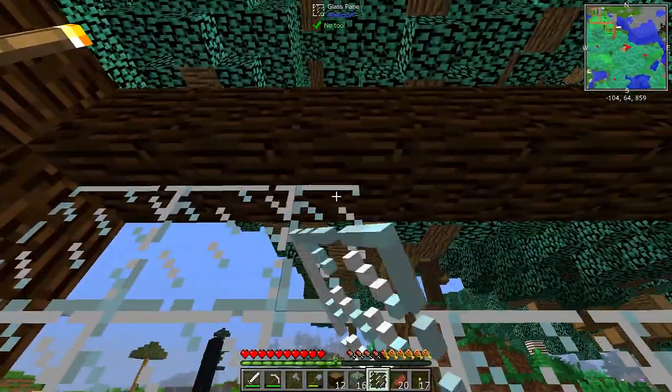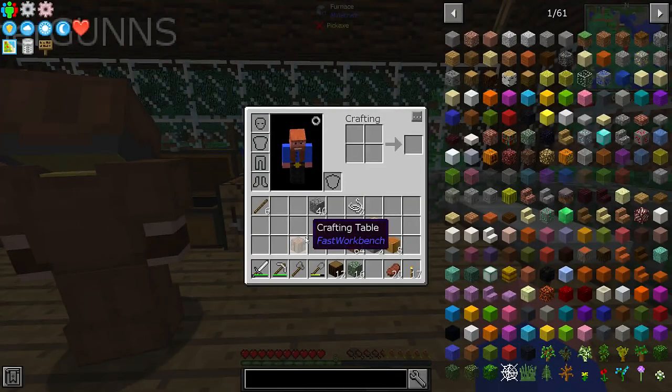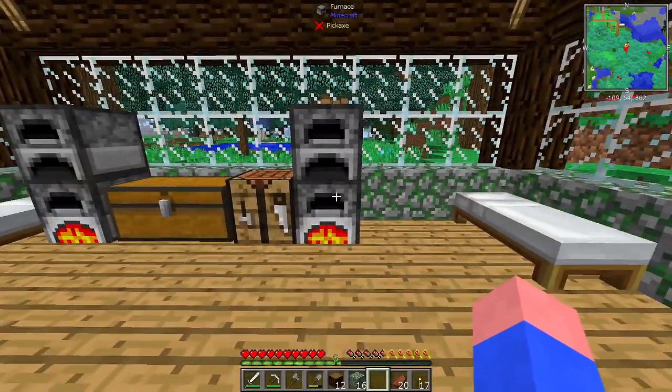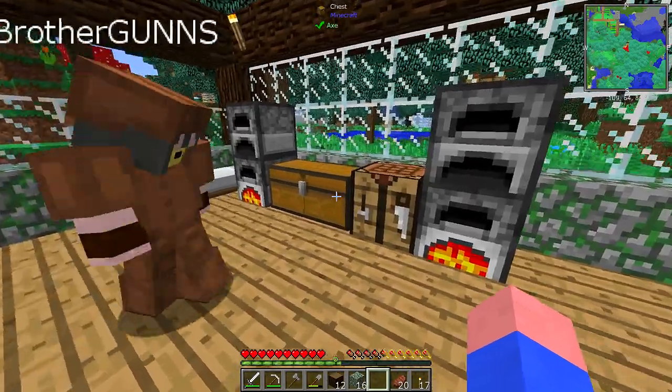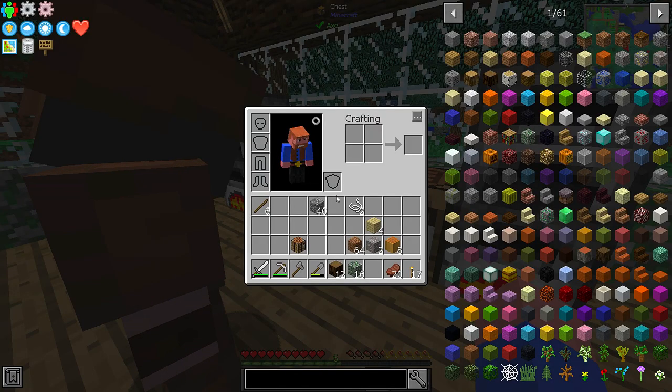I'm going to need to find some more. What do you need? Are you putting the food over here then? Yeah. Yep, yep, yep. All right. Mutton. Ooh, look at that ore.